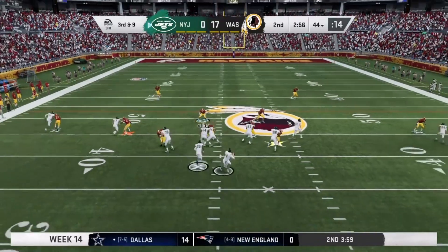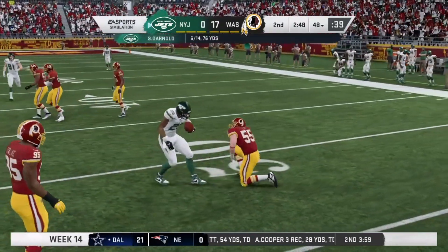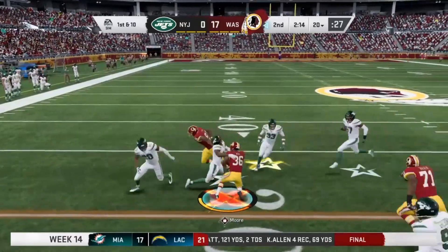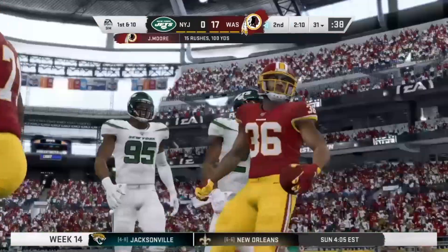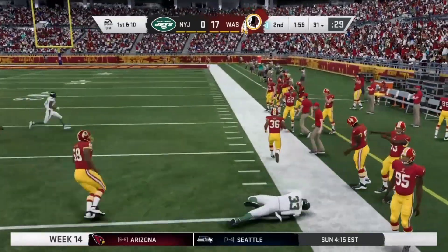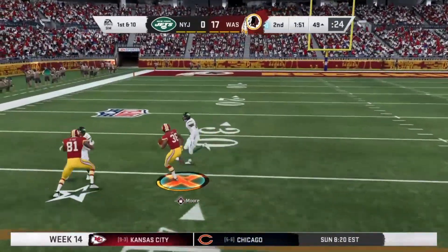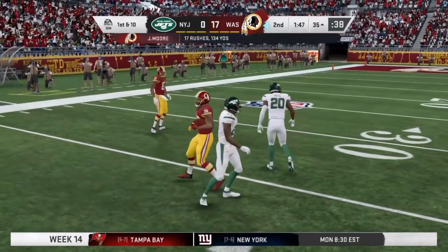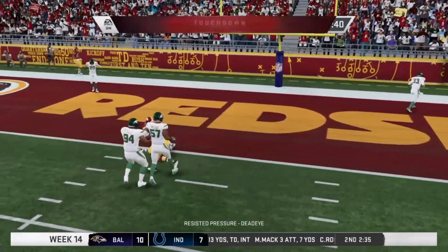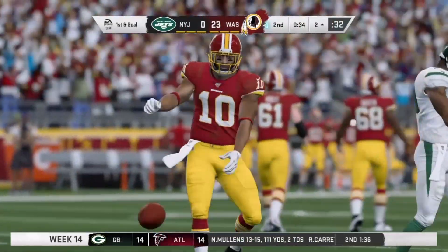Third and nine — Darnold throws underneath to Le'Veon Bell, who gets brought down by Kerry Clark. It'll be fourth and five, and the Jets have to punt. Redskins get it back. Jeffrey Moore to the left side, finally brought down into the third level — 15 runs for 100 yards, and he's over 100 yards in the first half. He gets away from Jamal Adams and steps out of bounds at 120 yards. Moore again with another big run all the way to the 35. Morris almost gets sacked but gets it away to Isaac Spicer for the touchdown. Redskins go up 24-0.